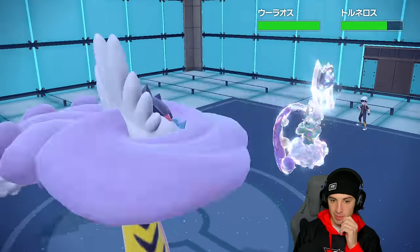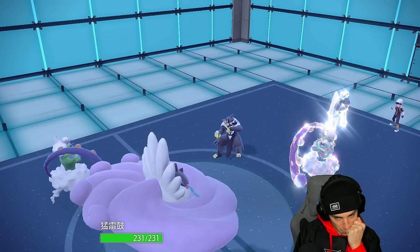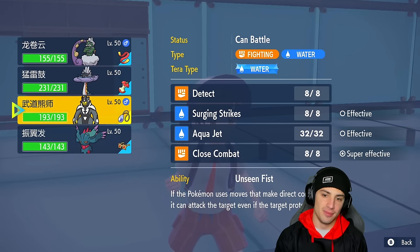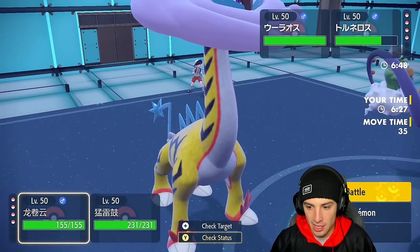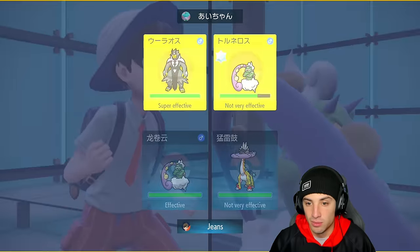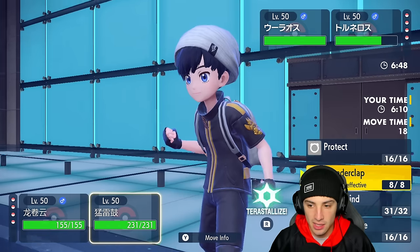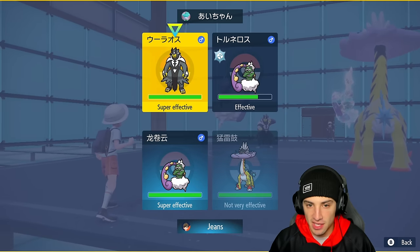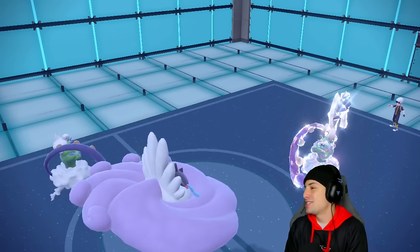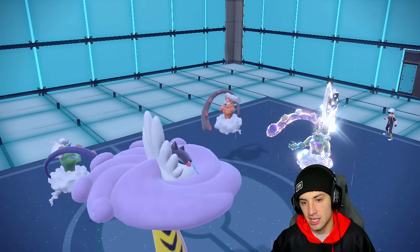Bleakwind Storm does some damage and they'll probably set up Tailwind soon. The question is: do I Thunderclap Urshifu or do I swap it out? I could swap into Urshifu but I don't want my backup Pokémon taking damage. I guess we just go Bleakwind Storm. Even if they swap into Landorus, Thunderclap would just miss anyway. I go into Thunderclap but I don't make the read in time — there's Landorus, Rain Dance comes out.